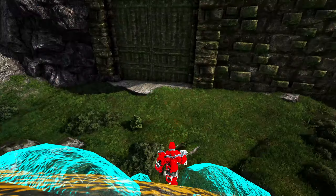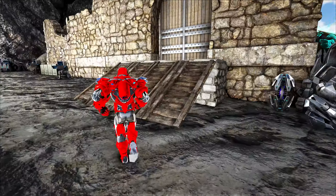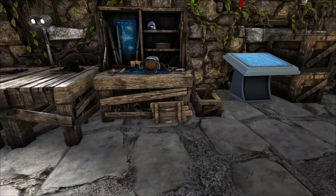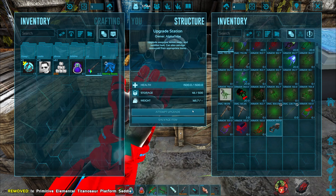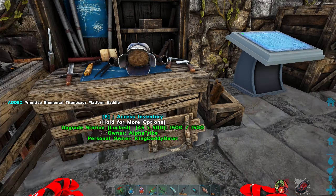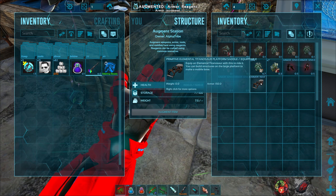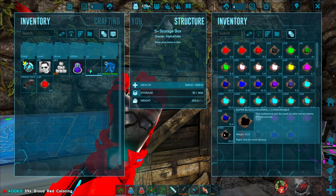Does it come with a saddle? It does. Let's go ahead and pop it off though, because once we put it on there's a chance we won't be able to remove it. I don't know how the titanosaur works exactly. Let me just see what this one actually costs to do an upgrade. It might be crazy expensive — this is why I'm checking. Attempt upgrade — yeah, look at that. Oh, that's crazy expensive. Because all the saddles on these guys get limited to 150, I think I can actually get there just through augments.